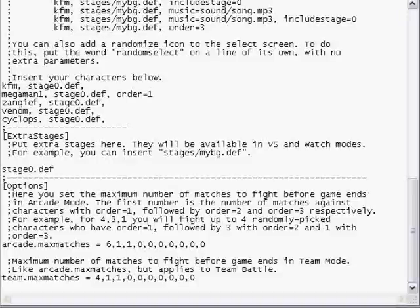Then you're going to fight Cyclops second, so we're going to come here and set order=2. Cyclops is the second person you're going to fight. Then we're going to Zangief — he's going to be order=3. And then Venom, which is order=4. And then last but not least, Kung Fu Man, which is going to be order=5.